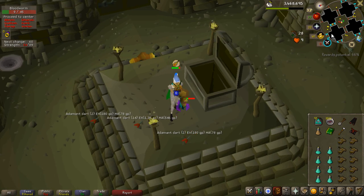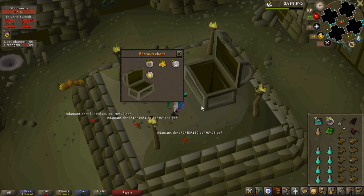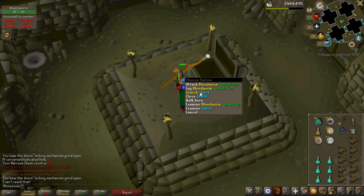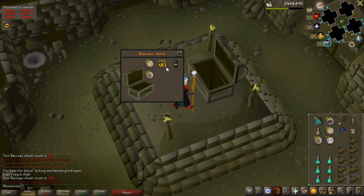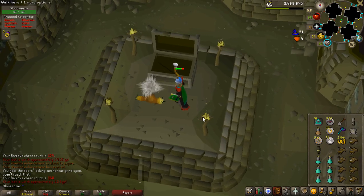Welcome to another Old School video. Let's start with an elite clue scroll or a barrows item — okay, that's neither. Chest number 160 is going to be 1.2 mil. Oh, an item! 1.1! Dude, that was actually an insanely close guess. A 1.1 million barrows chest is actually pretty nuts.